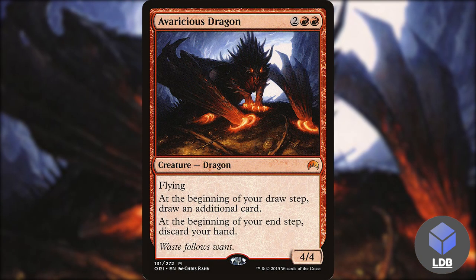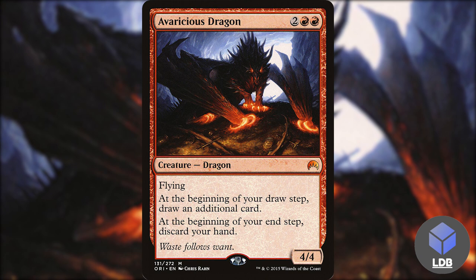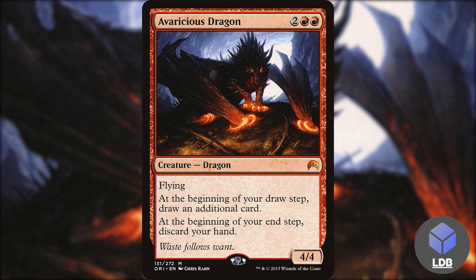One of those cards is Avaricious Dragon — two red red for a 4/4 dragon with flying. At the beginning of your draw step, draw an additional card; at the beginning of your end step, discard your hand. You're going to have to have some setup before you play a card like this — you can't just throw it out. Make sure most of your hand is in foretell, then slap this down to get some more value.